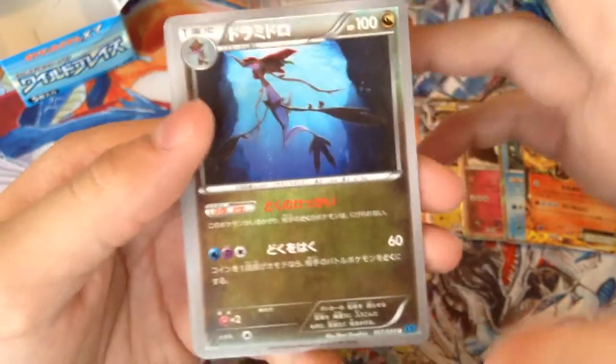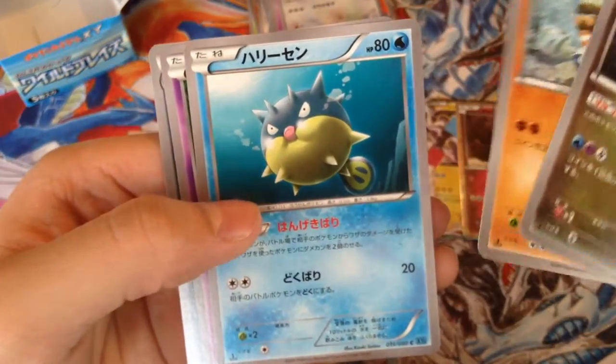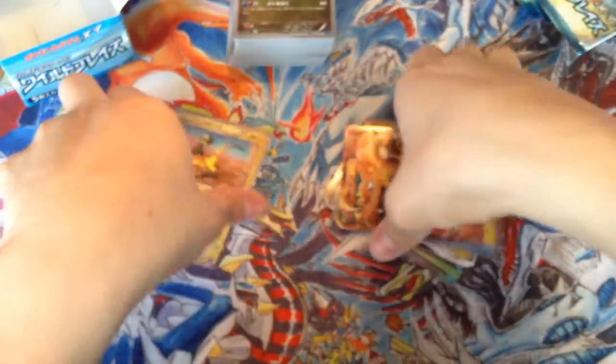Last pack — I don't think I pulled that Mega Charizard, but I still got some nice pulls. We got Dragalge, Barbaracle, Binacle, Clamperl, and a Weavile. That'll do it for the box.